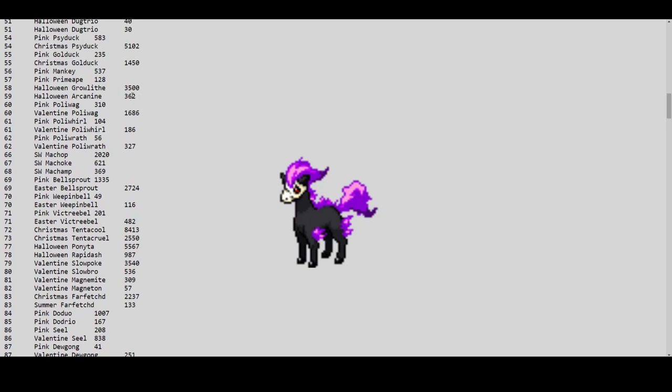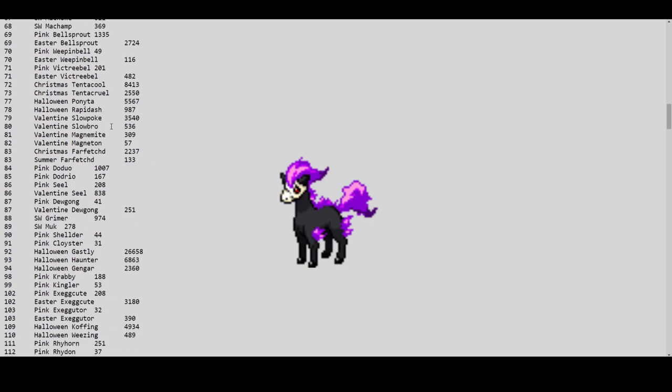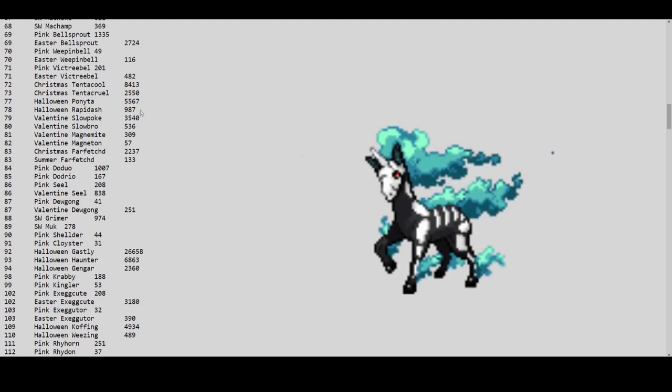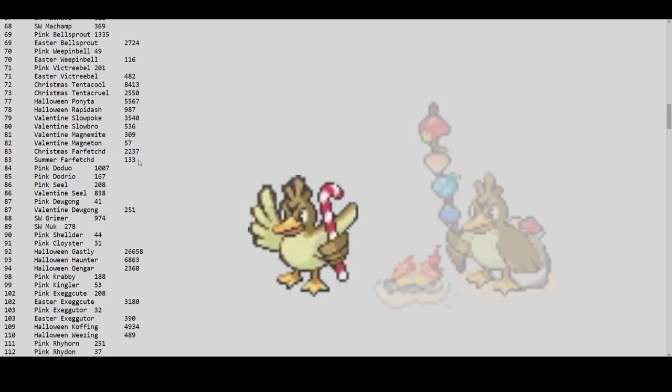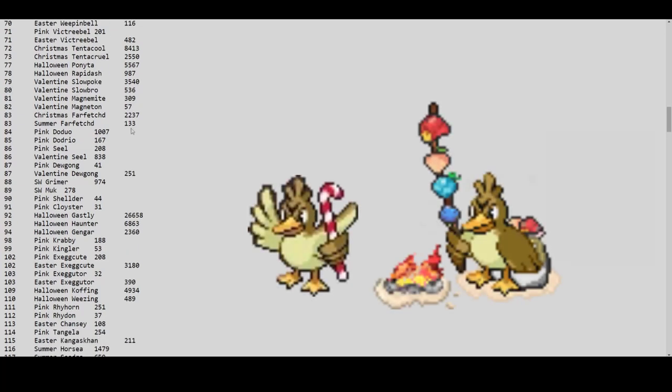Halloween Ponyta has 5,000 and Halloween Rapidash around 1,000 — so 6,000 total for Ponyta, versus only 3,500 for Growlithe. Even though they're both the same tier, Ponyta is older so Growlithe should have a decent price. Christmas Farfetch'd has 2,200.